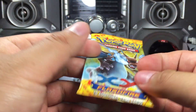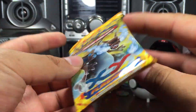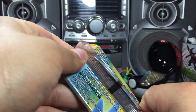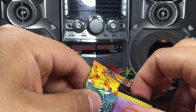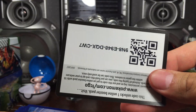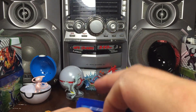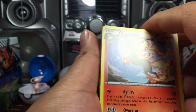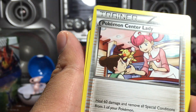Alright, last pack. Look at that flippin' Charizard EX — Mega Charizard EX X, not the Y. Let us all know in the comment section below. Starts off with Fletchinder. Pokémon Sun or something.